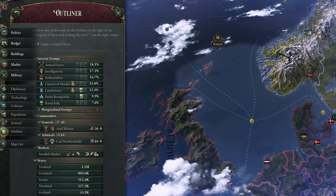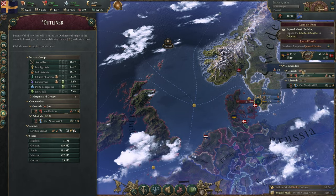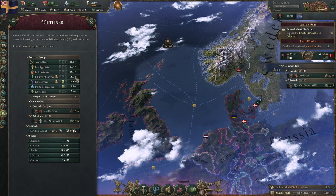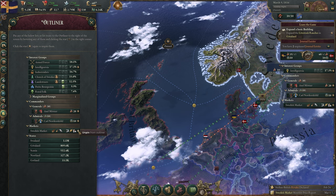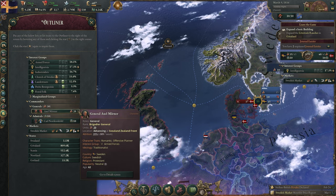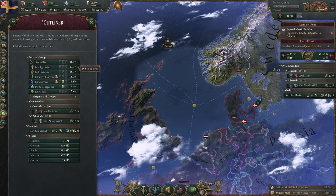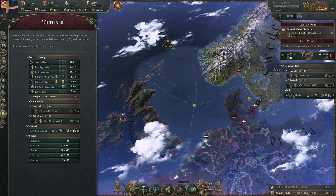Below the journal, we have the outliner — and if you played Stellaris before, this should sound familiar. The outliner is the area on the right-hand side of the screen that by default shows every general and admiral in your country. By clicking on the small star next to any of the values shown in the outliner tab, you can pin them to the right-hand side of the screen so they're always visible. This can be handy if you want to monitor what the market is doing or quickly head to the trading menu — if you find yourself checking on something a lot, why not pin it to save yourself some clicks?